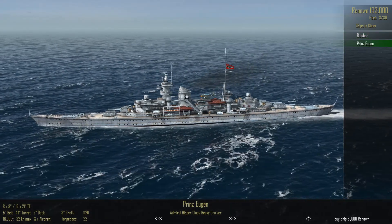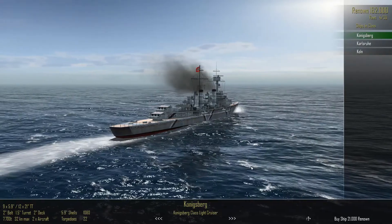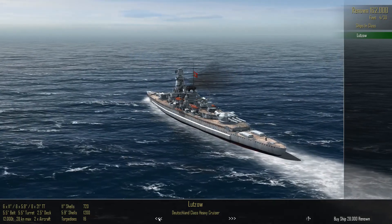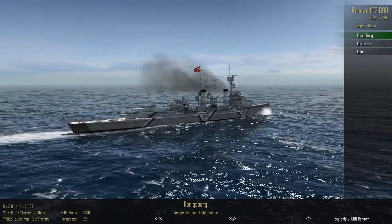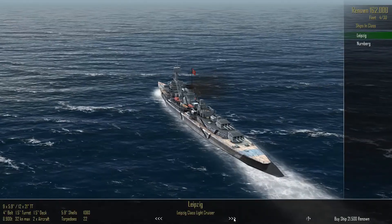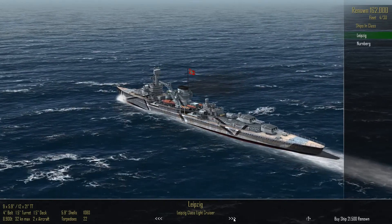The Prinz Eugen is 162,000 renown. We've only got 4 out of 30 slots, so I don't want to go too mad with surface ships. It has 22 torpedoes — compared to 16 on some others. As for light cruisers, I'd rather have destroyers. The Leipzig-class light cruiser seems a little bit on the expensive side at 21,500.